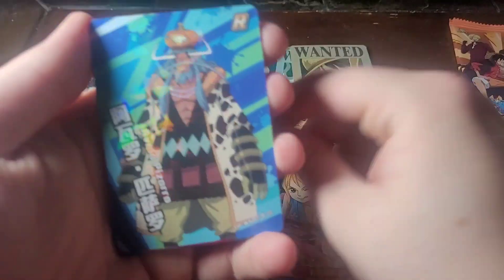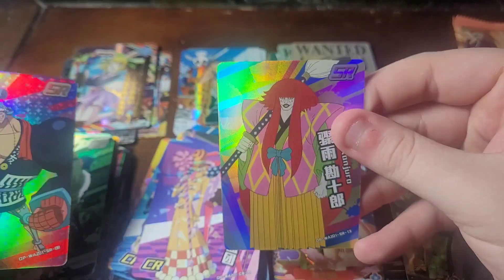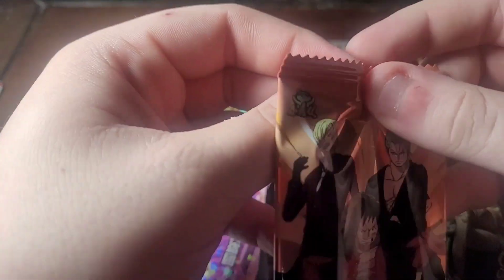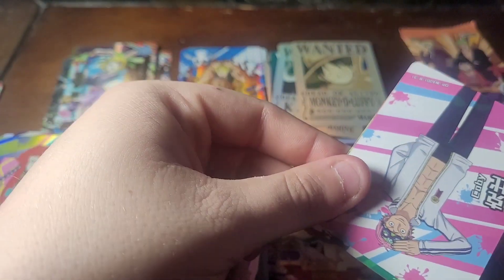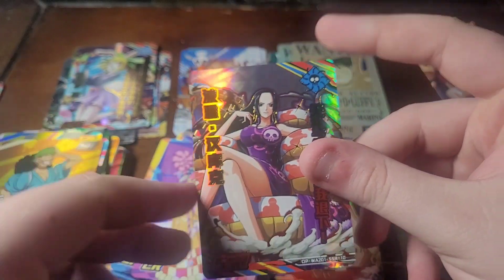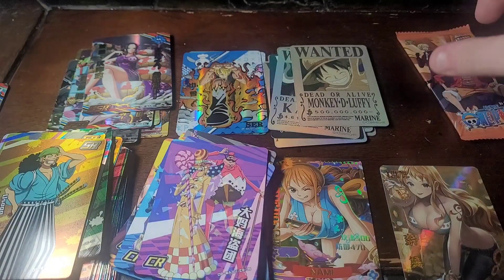We have this guy, we have Pizarro, we have Frankie, and Kumjuru — so now we're down to the final two packs. Do we get anything good again? Please give me another Robin — we have Kobe, the old man, Monkey D. Luffy, Usap, and we have Boa Hancock — okay, SSR Boa Hancock! Let's go!